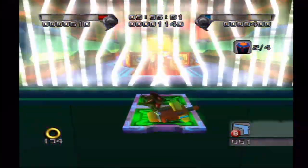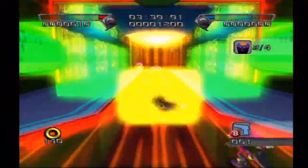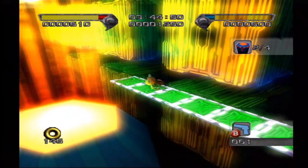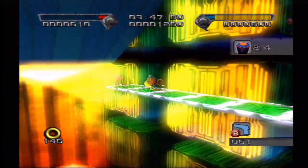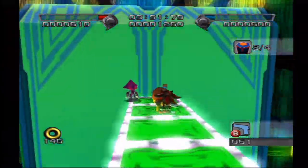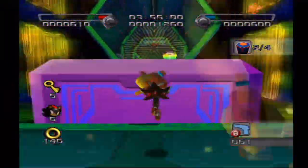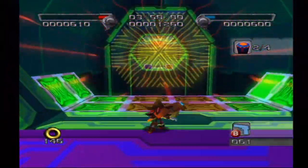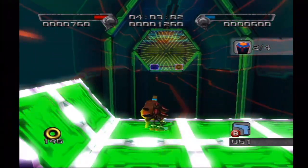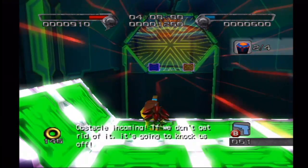Are we underneath the greeting tower? Eggman's robots are going to break on through. We need to take care of a little obstacle. If you don't get rid of it, it's going to knock us off.